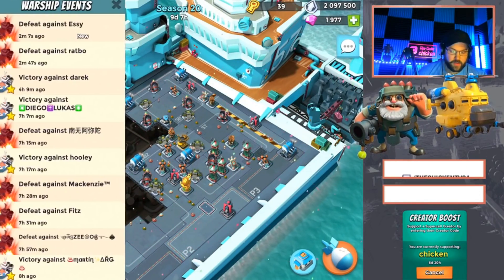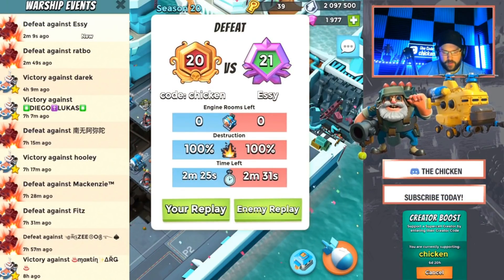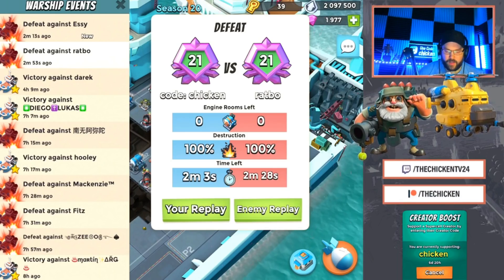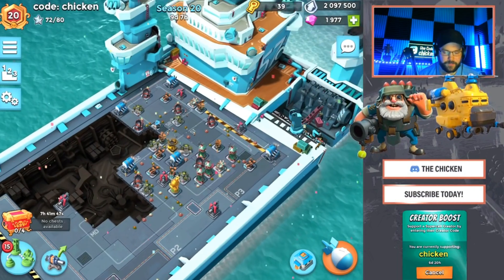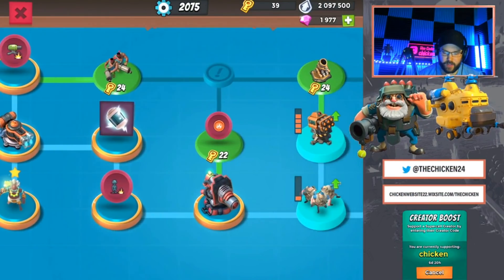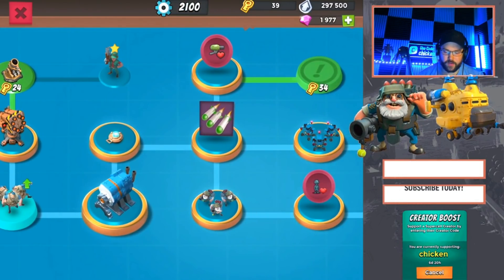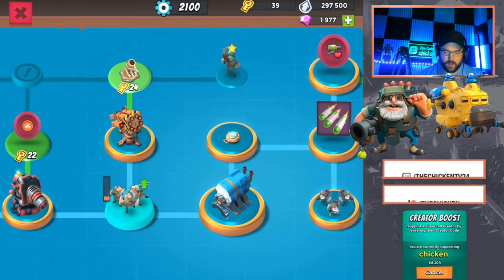That obviously didn't go as planned — it never does. Here's where we're at: we got 225, they got us in 231, and we got 238, they got us in 228. That's on the chicken as far as that goes. But now we're going to be able to max out our rocket launchers and also unlock mortars.